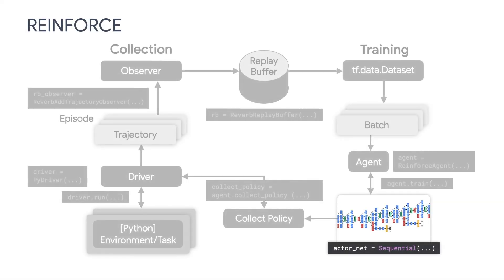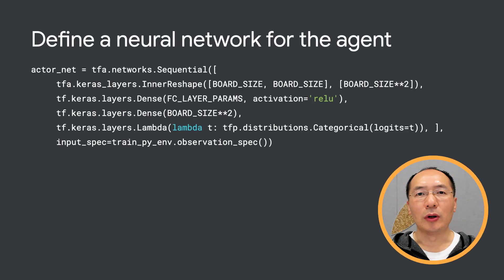Unlike for the DQN agent where we define a Q network to predict the Q value, here we define an actor network to represent the policy. We are using the familiar Keras sequential model, and the only thing I want to point out is the last layer — a lambda layer that outputs a categorical distribution. This is similar to our DQN agent for CartPole. It's for discrete actions that can only be discrete numbers. We'll be discussing discrete versus continuous control in the next episode.